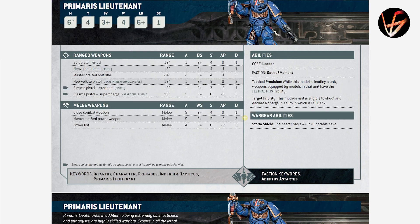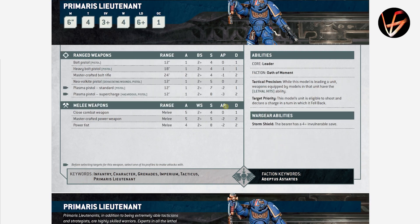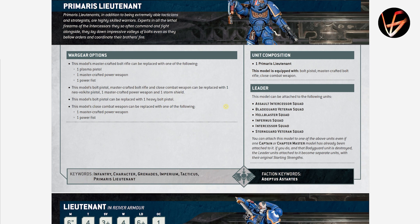Primaris Lieutenant — Storm Shield still gives him 4+ invulnerable save. He has 4 wounds, which is rough. He is eligible to shoot and charge even after falling back, so if he joins a squad, that unit can fall back and shoot and charge — that's strong. The unit he leads also gets the Lethal Hits ability, so they automatically wound on sixes. That's definitely nothing to sniff at. He can join Blade Guard Veterans Squad, and funnily enough doesn't need a shield to join them. He can also join together with one Captain — a nice Blade Guard Veterans Squad with a Captain and a Lieutenant.